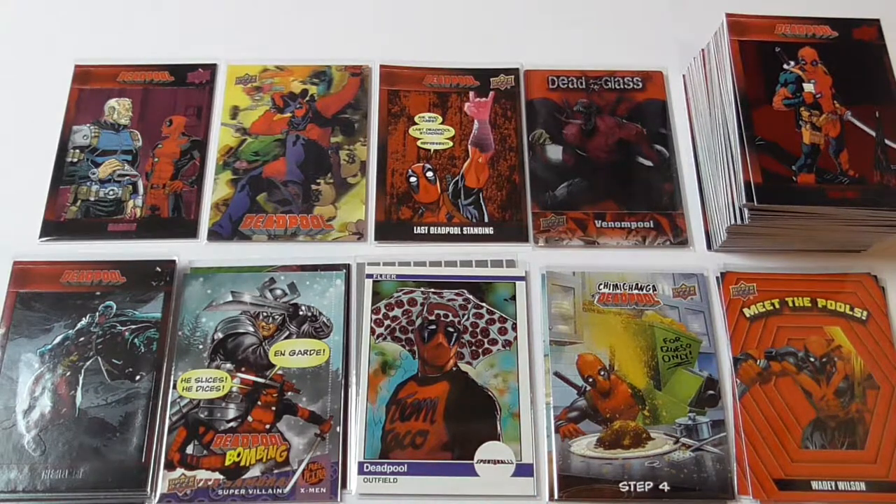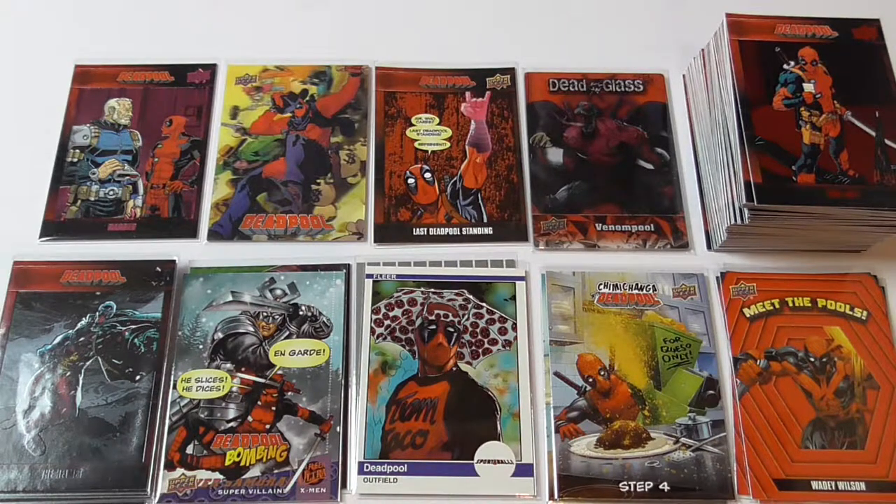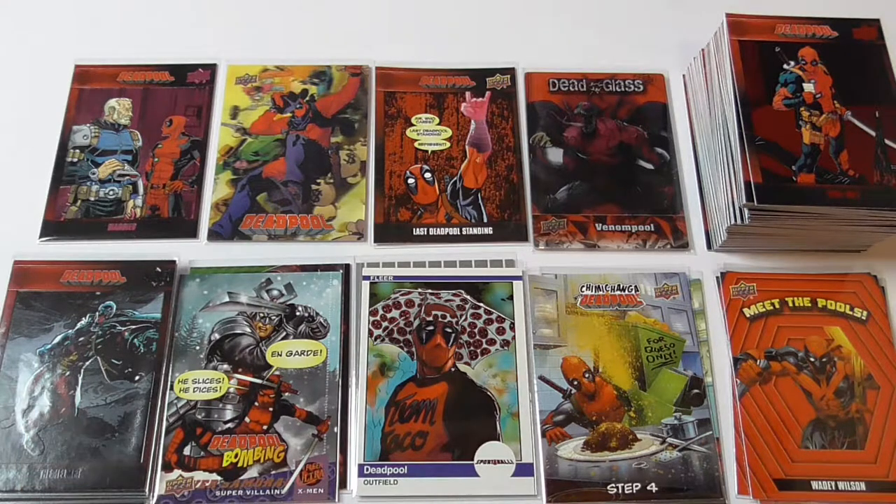So here is what I got out of the second Deadpool box. Like last time I didn't get any duplicates. I did get mostly the same types of cards, except instead of a patch card I got this dead glass card, which is pretty nice because I don't like patch cards. I again got 3 meet the pools cards, 2 chimichanga cards, 2 sports cards, 2 Deadpool bombs cards, 5 black parallels, 1 purple parallel, a lenticular card and a canvas card. I haven't checked how many cards I'm missing from the base set, but I'll do that before I open the next box and let you know if I've already got the complete base set. Thanks for watching and until next time, bye bye.